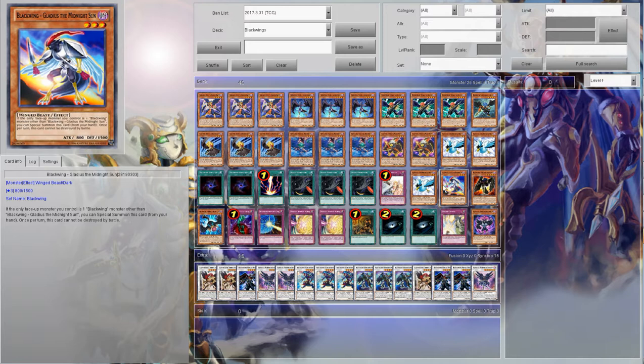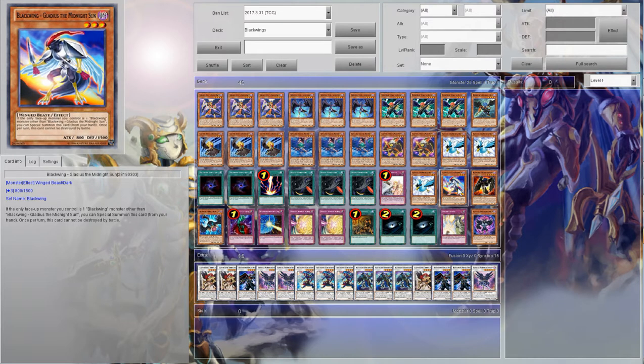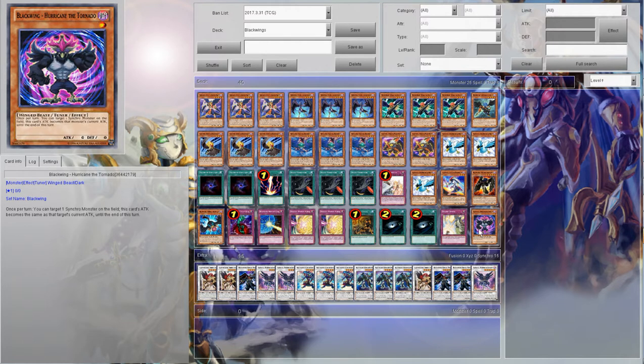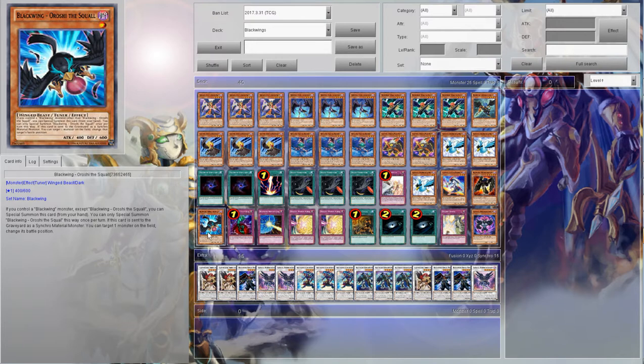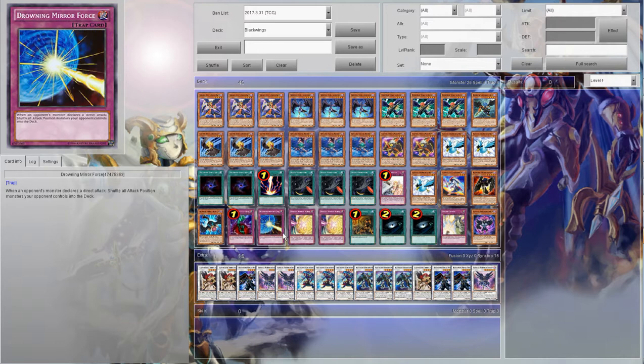Gladius was a decent friend to Pinaki — made it easy to Synchro with and you could tank battle with it. Sirocco the Dawn — originally from the speaker's deck, migrated over to Larry's deck because they had a lot of fun with this guy. Sirocco plus the Swerve made Sirocco or any Blackwing gain like 10,000 attack points for the turn, really funny. It can also be normal summoned without tribute if you have no monsters. Oroshi — special summon if you control a Blackwing, and when you use that special summon you can change the battle position of any monster on the field.